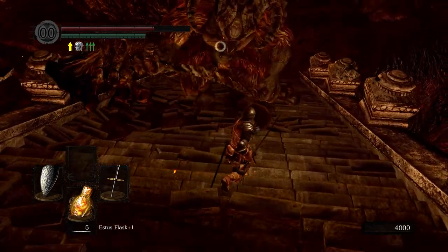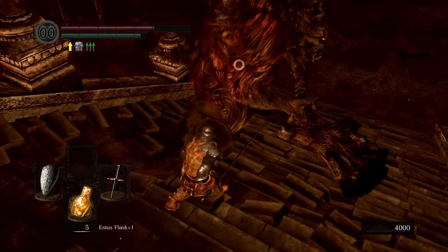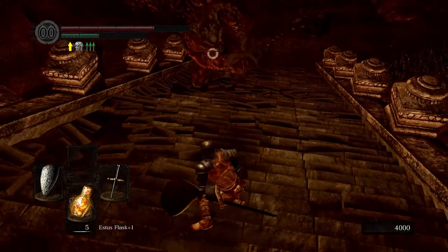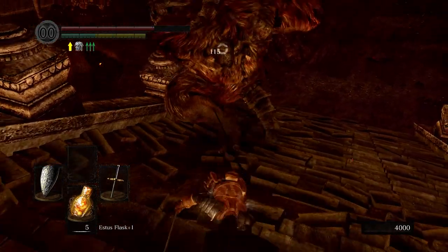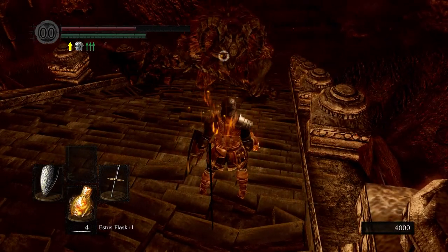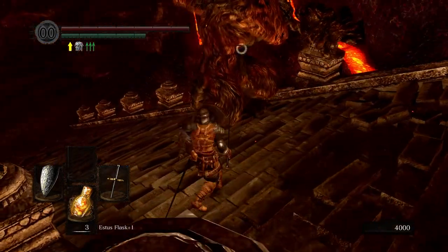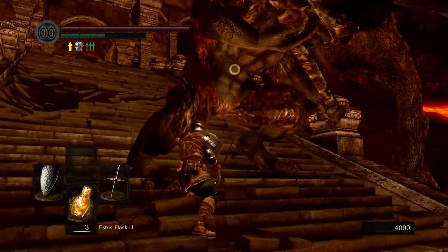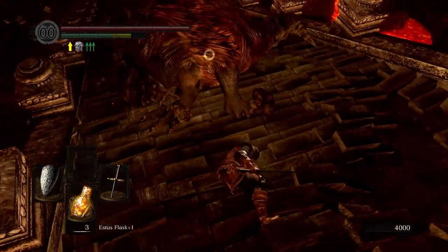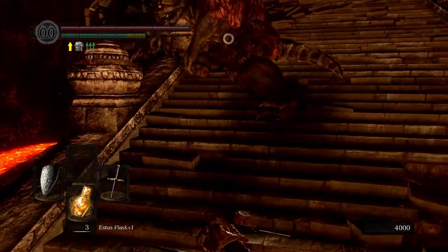Let's see how this Taurus demon fares. That doesn't do anything. This guy is actually easier than the Capra demon. Let's do a jump - oh god, no. All right, come on. Oh, I'm stuck. Let's just not act stupid. Come on - well at least I got him twice. He's dead.